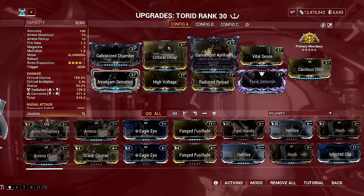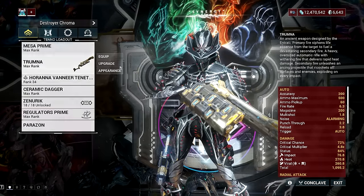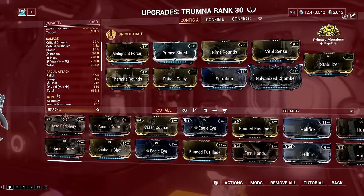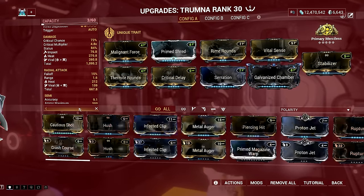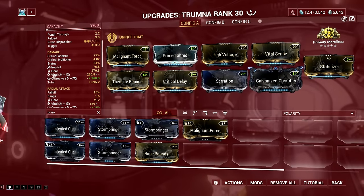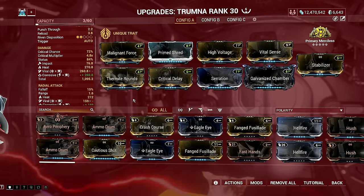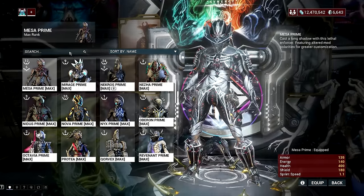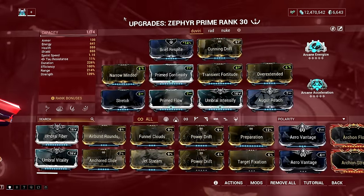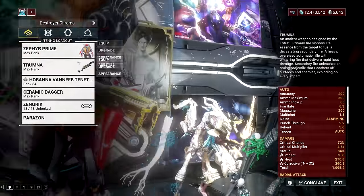Moving on, we have the Trumna — an Orokin-era weapon created by the Entrati. It's a fully automatic rifle firing explosive bullets that build charges on kills to allow use of an alternate fire involving a bouncing high explosive grenade. It can be acquired by reaching rank 3 with the Entrati — Father sells the main blueprint for 5,000 standing and component blueprints for 2,500 each, totaling 12,500 for all parts. Admittedly, it's not a super broken weapon, but it has a fun mechanic mixing rapid fire and nuking. Plus, it has special synergy with Zephyr's Tornadoes that makes it a one-shot killing machine against Acolytes and Steel Path level enemies.